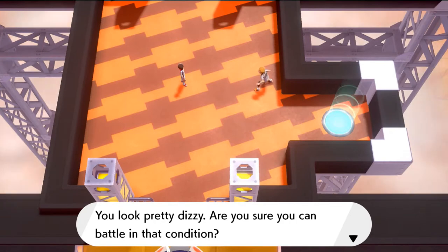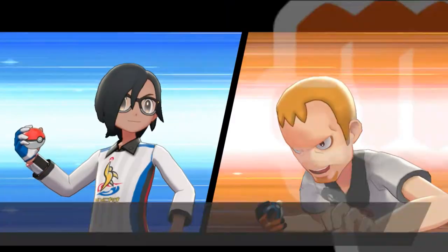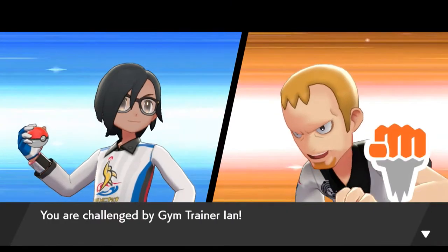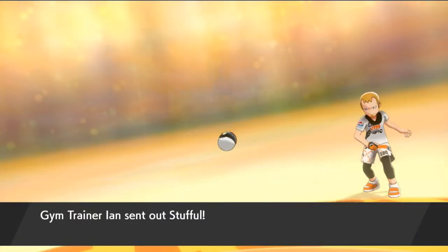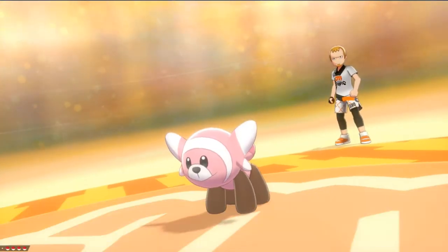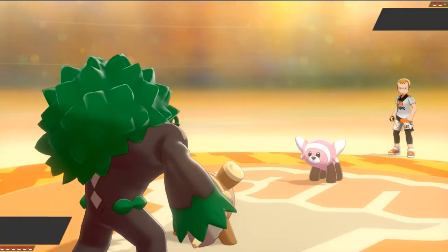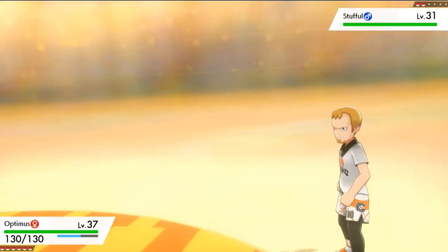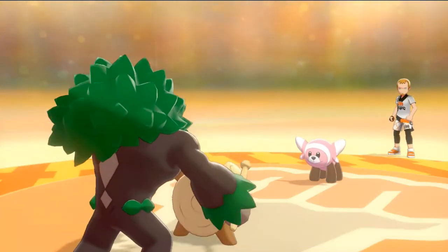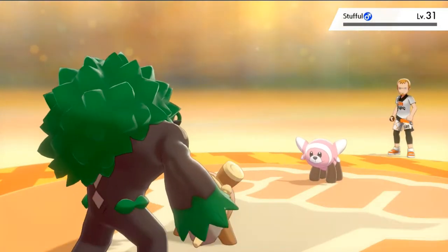Our first challenge is gym trainer Ian. He's going to be coming out with his Stufful right here. Remember this is a Fighting type gym, so make sure to have those Flying types or Psychic type Pokemon. For this guy right here let's go right ahead and use a Body Press. Off screen I've been doing a lot of training with my Pokemon — teaching them TRs, TMs to make them a little stronger.